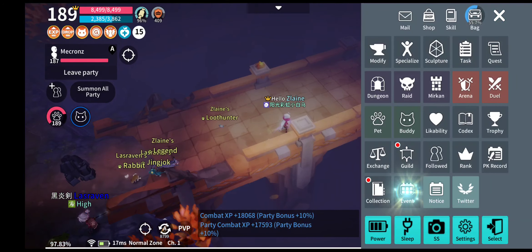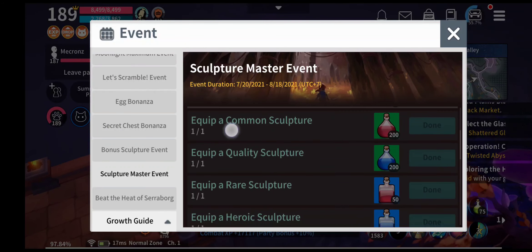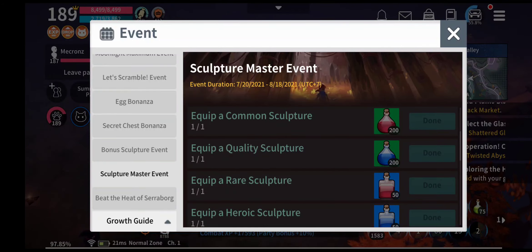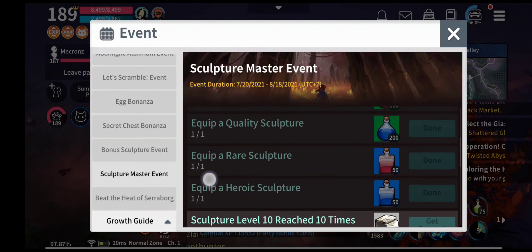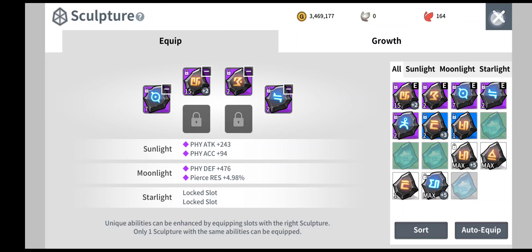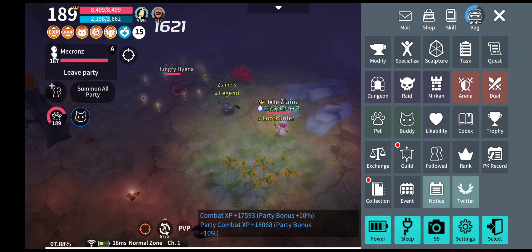Going back to the event page, the next task is to equip common, rare, or heroic sculptures. If you do not have any heroic sculptures, I do not recommend fusing for one — it will take a lot of time and it's quite hard for a free-to-play player. So just equip common ones. Go into the sculpture page, put it in and equip it. It will complete the task immediately, and you can put it back to your usual sculptures after.